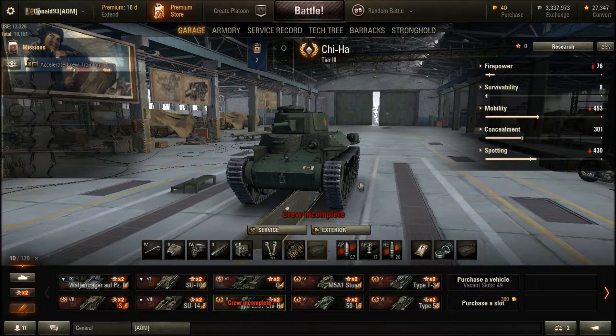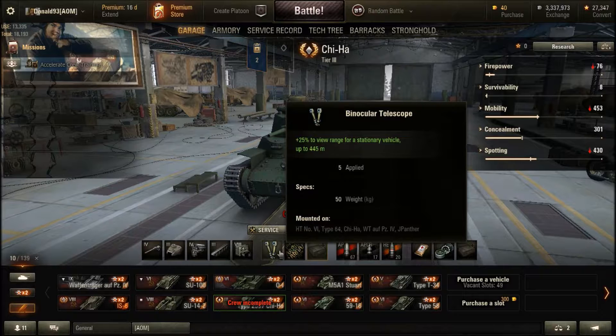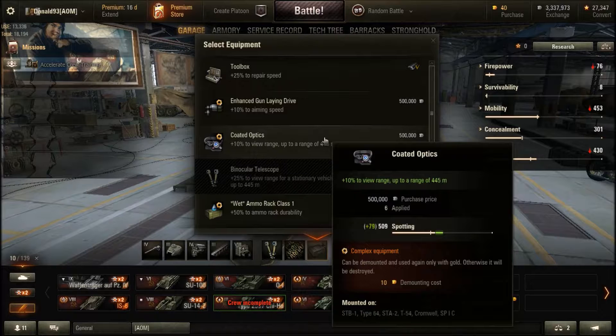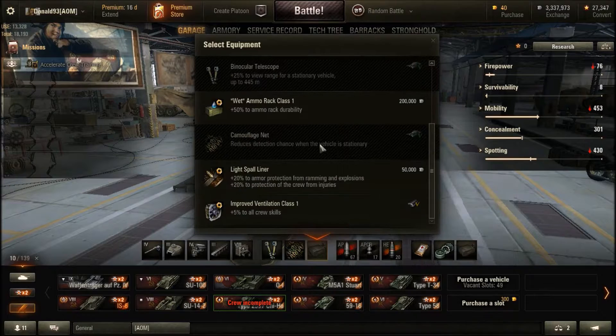For equipment, to make this vehicle a passive scout and sniper when needed, I went with the camouflage net and binocular telescope to increase view range while stationary. Other options depending on your playstyle include the enhanced gun laying drive for better aiming time, coated optics for a permanent 10% view range increase, and vents to improve overall tank and crew performance by a small amount.